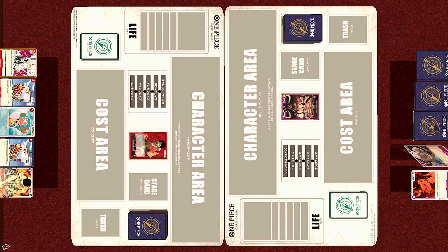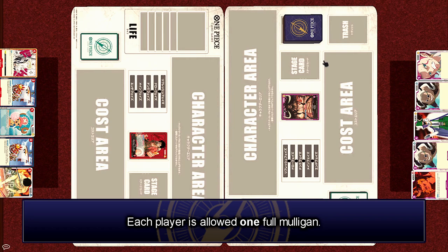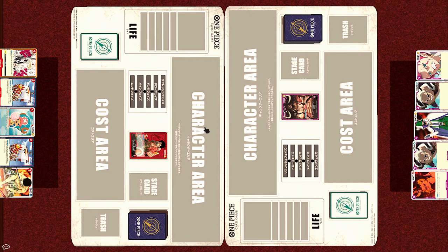Now each player finally draws their hand of 5 cards. Starting from the player going first, each player is given a chance to mulligan their hand by returning their entire hand to the deck, shuffling everything together and redrawing 5 cards. But in this case, neither player chooses to do so.